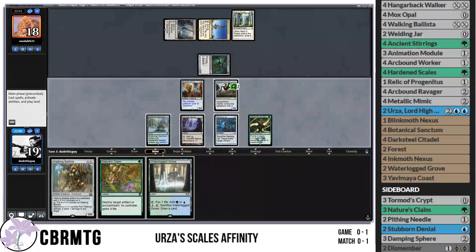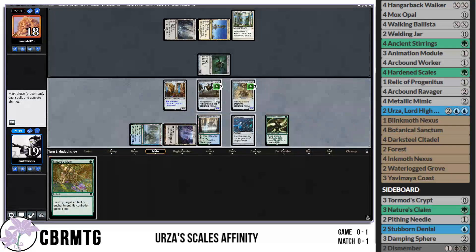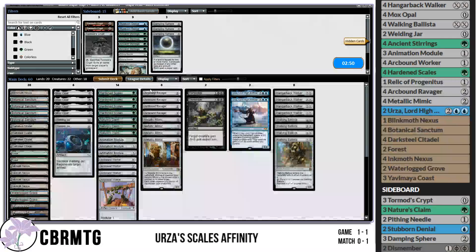A land off the top — not too bad. We play Walking Ballista for one, comes in with an extra counter thanks to Hardened Scales. We just bibbidi-boo this one. Opponent apparently didn't have the follow-ups, and Walking Ballista was going to get bigger every turn. That felt good.